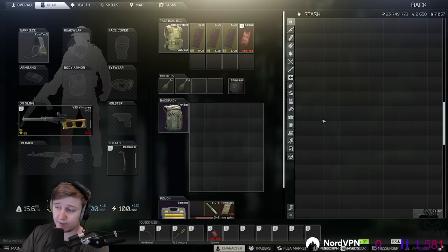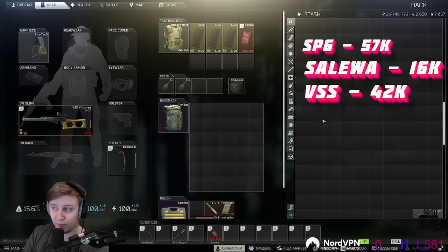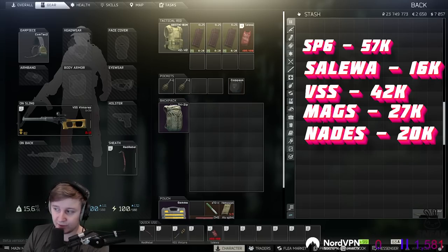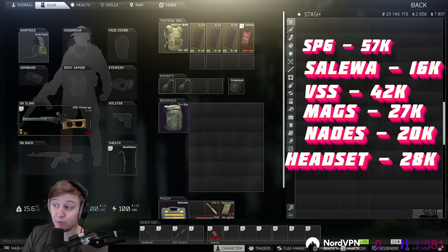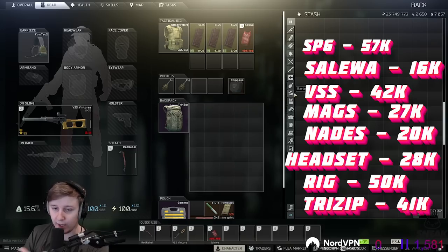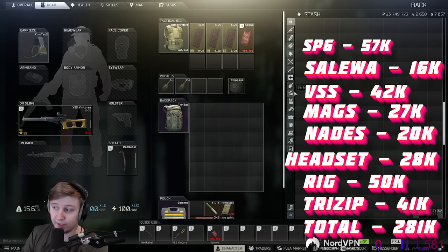My rough price estimation for this kit is as follows: SP6 bullets will cost 57,000 rubles, Salewa is 16k, VSS is 42,000, three mags is an additional 27k, two grenades is 20k, headset is 28k, armored rig is 50k, and Tri-Zip is 41k — bringing the total to roughly 281,000 rubles.